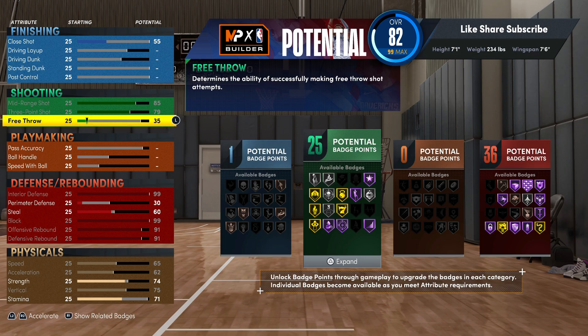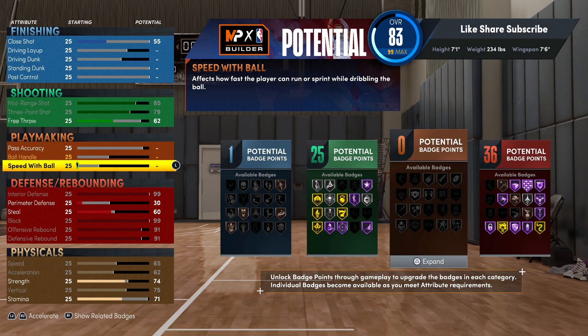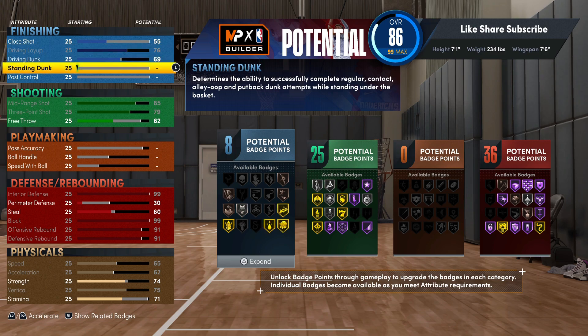For your free throw you gonna go to 62. For your finishing, your driving dunk you actually gonna go 69. Max out your driving layup, and standing dunk max that out too. You got 99 standing dunk.